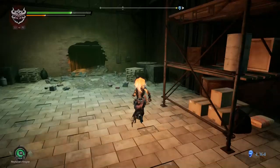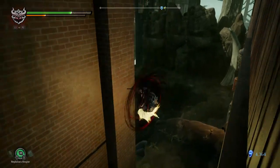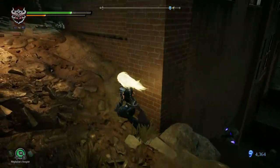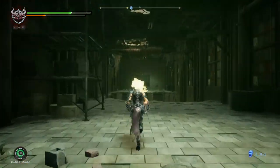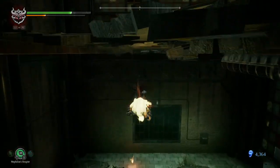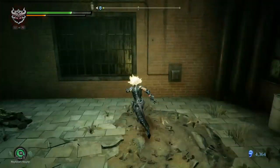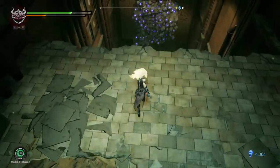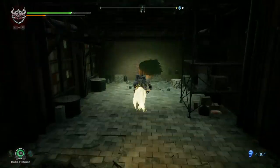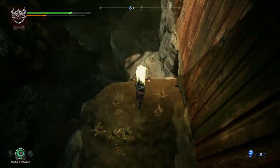Yeah, we can swing across. I was pressing circle and I was like, why is it not switching? We're gonna go that way first — I feel like that might be a side area. In fact, it probably is. It's the Fortification Shard. I think we're gonna get this upgrade eventually — it's gonna let us bust these purple-ish walls.